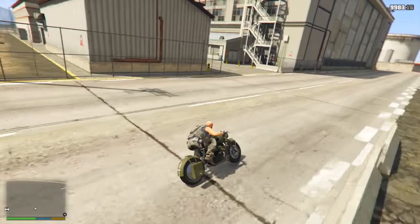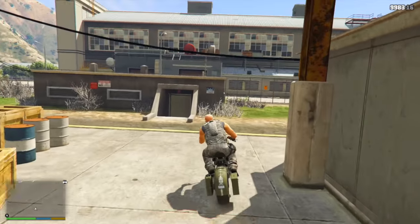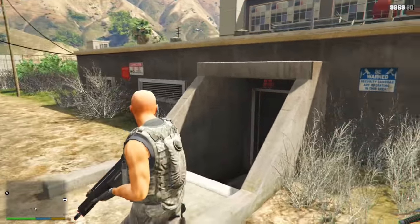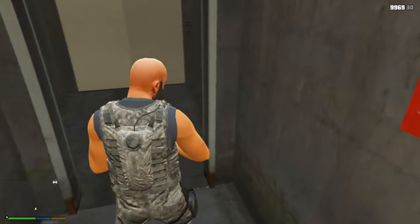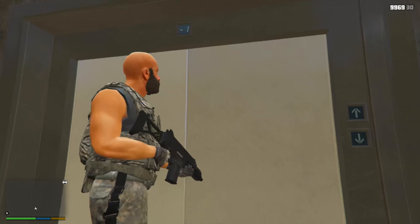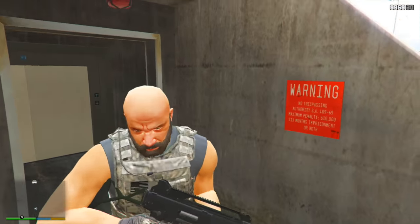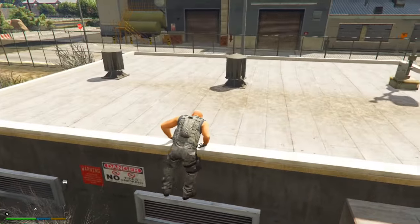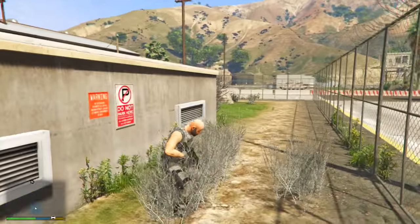Probably the most obvious location would be Fort Zancudo. This would be the creme de la creme — the best army base and bunker you could buy in Grand Theft Auto Online. There's a little underground bunker inside Fort Zancudo that has a working elevator, which could be pretty awesome if you wanted a discrete underground army base.